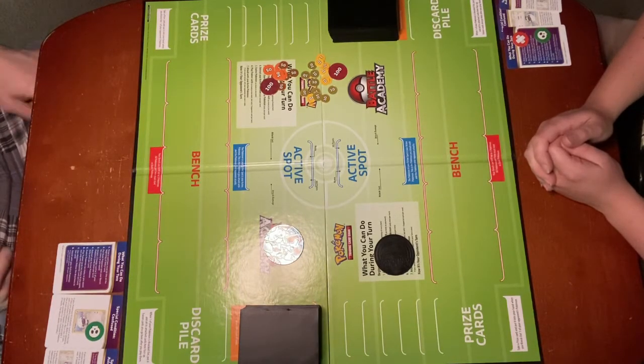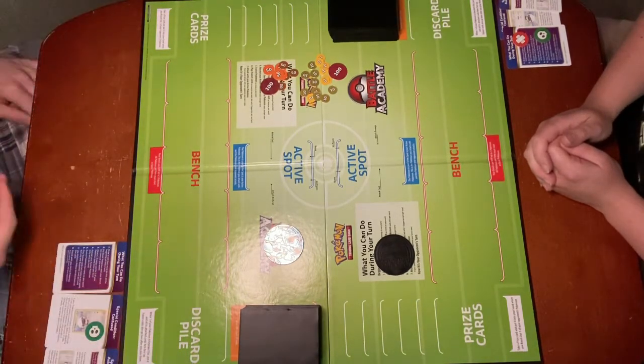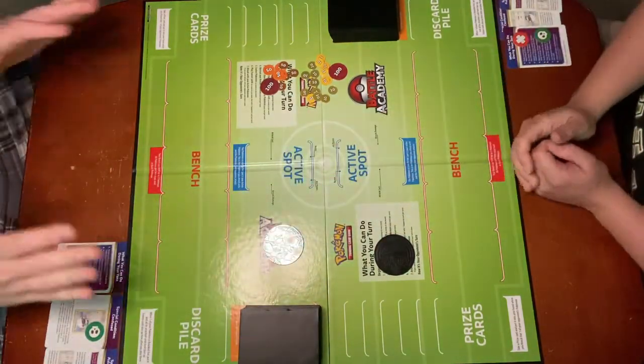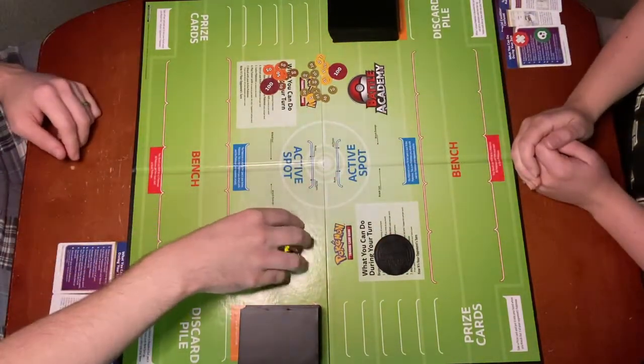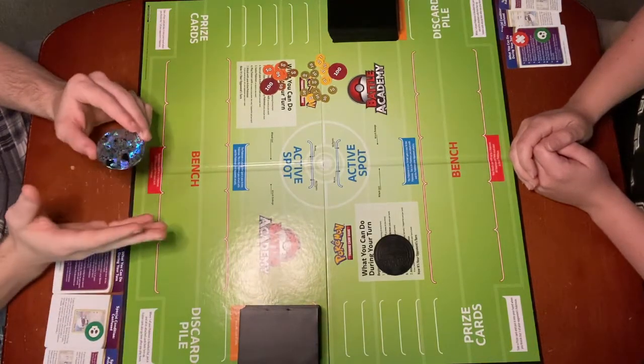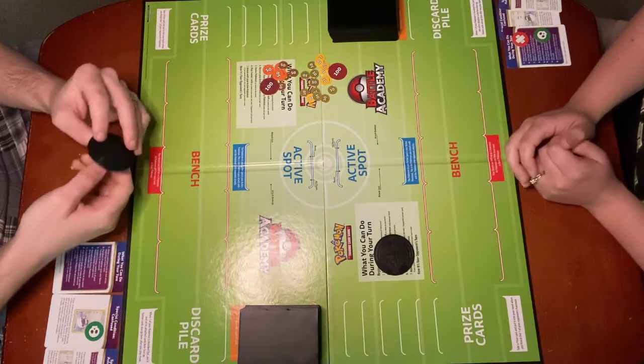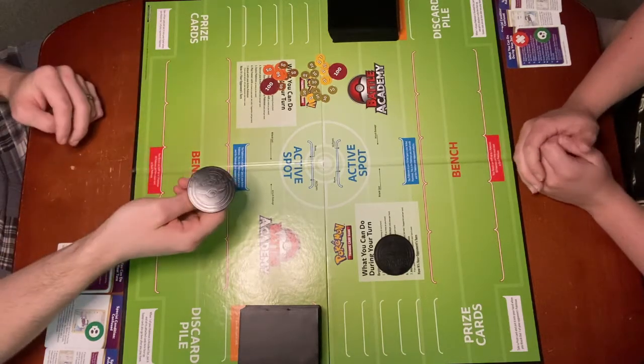The first thing you're supposed to do is select a deck. But then you sit down and you actually have to shake hands with your opponent, and that is a part of the rules. Then you do a coin flip to decide who goes first, and the winner of the coin flip decides who goes first. So go ahead and call it.